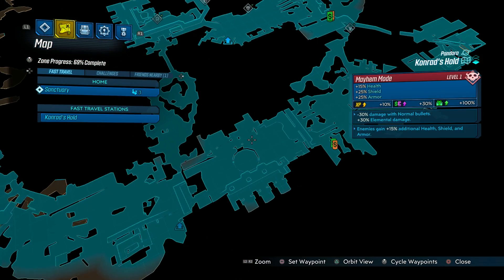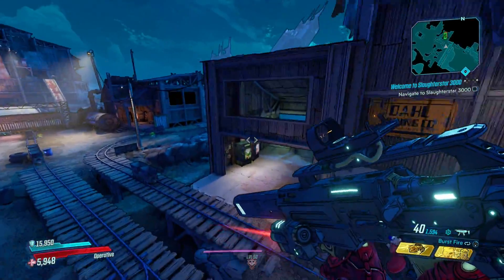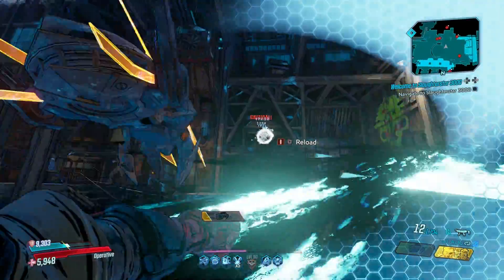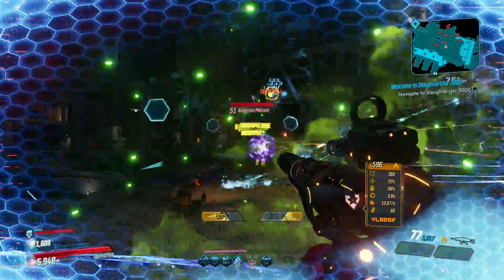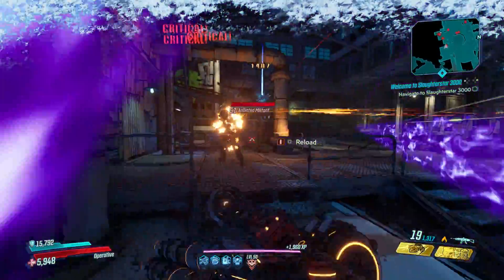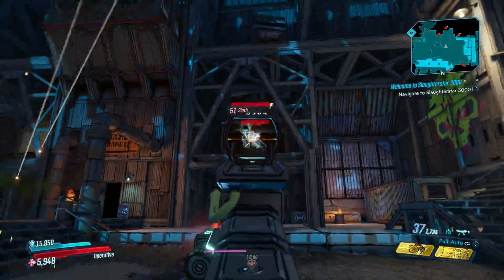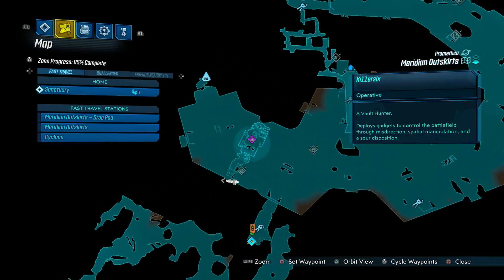Our final rare enemy on Pandora is Sloth and Captain Thunk, a combo fight found at Conrad's Hold. Head to the turnstile area, and if you go through the building to the other side there's a save station and vending machines — activate this to make the farm even faster. Sloth can drop the It's Piss grenade, which wipes status effects off you and your allies and makes enemies take 20% more damage for several seconds. Focus down Sloth and Thunk as fast as you can.